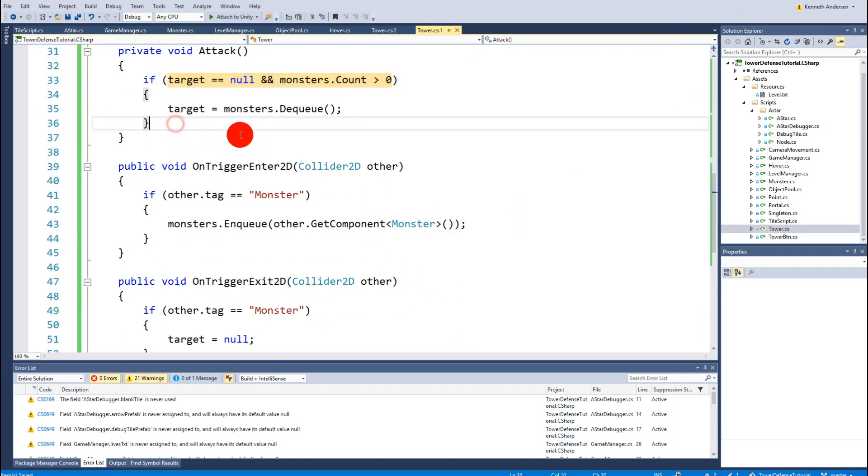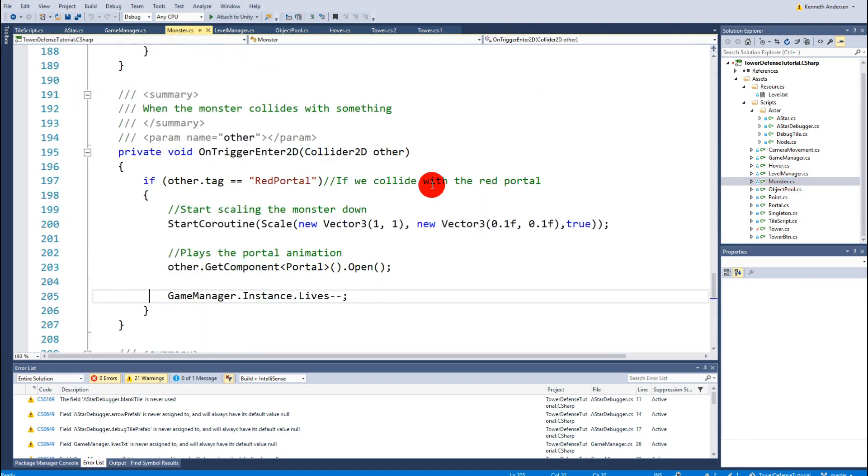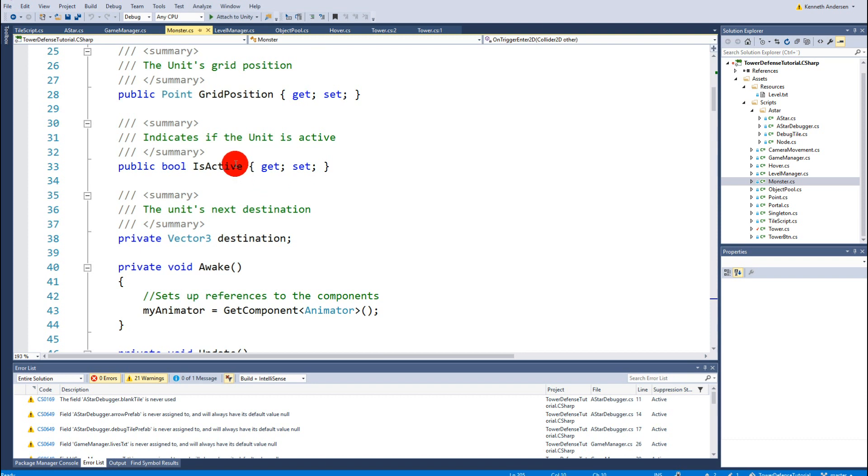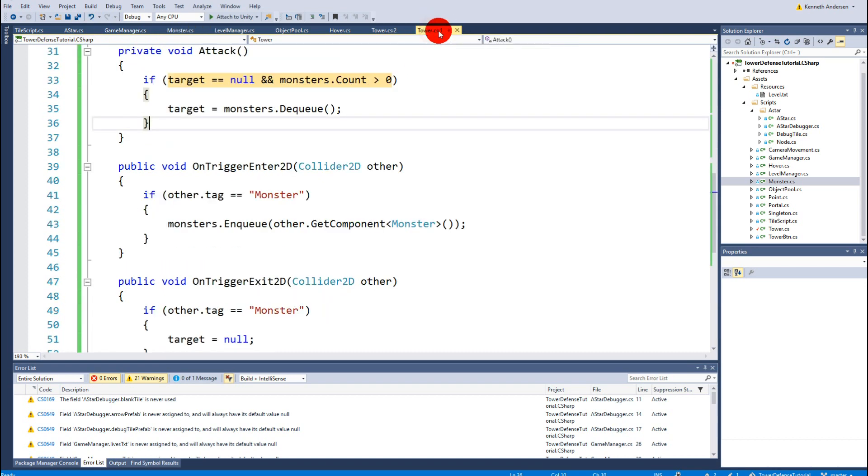There's also something we need to check — making sure we don't try to attack something that isn't alive. We can't handle this fully yet since we haven't implemented health reduction, so we will come back to checking if the target is alive later when we've added that functionality.